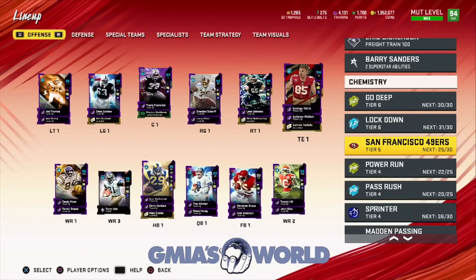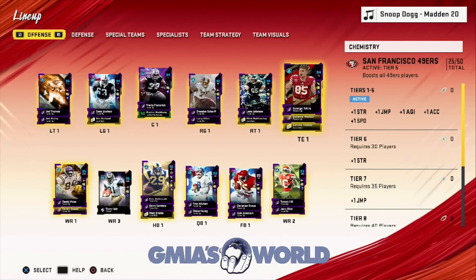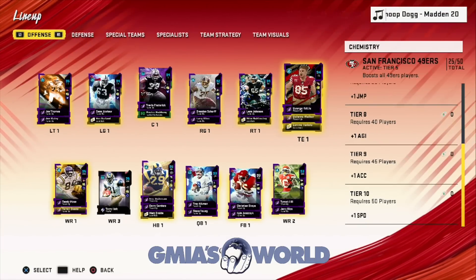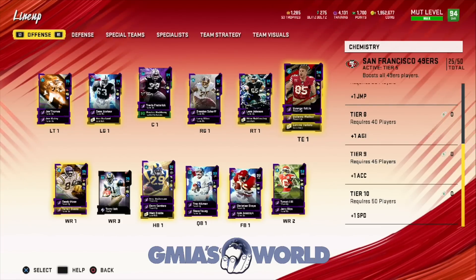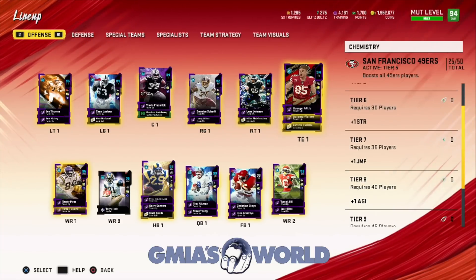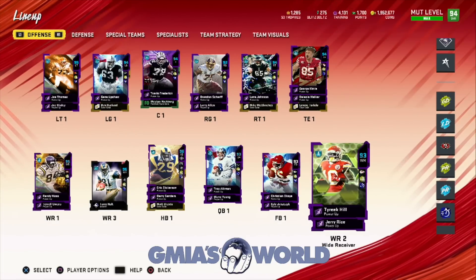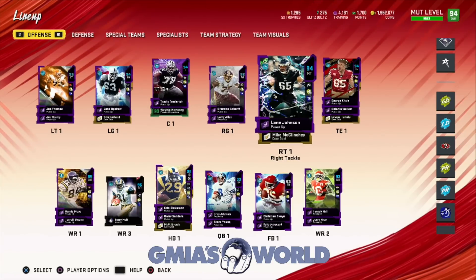As far as everything else that you get from the theme team — I look for the 25, and I look for 50 if I'm going to do it, because you get the speed, and speed is key, even though in certain cases it doesn't matter. Like, we all know Tyreek Hill can get chased down by a D-tackle or covered by a middle linebacker. It's weird, but it's part of the game.